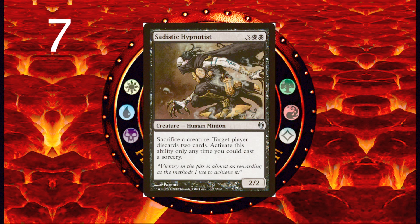Number 7 is Sadistic Hypnotist — 3 and 2 black for a 2/2 Human Minion: sacrifice a creature, target player discards two cards. Activate this ability only any time you can cast a sorcery. One of the strengths of black is that it has great sacrifice outlets — the best sacrifice outlets don't cost you anything to activate. Not only is Sadistic Hypnotist a free and repeatable sacrifice outlet, but it also makes your opponents discard cards, and in a reverse sort of way, that equals card advantage because you're ending up with more cards than your opponents. The question you might have is: why would I want to sacrifice creatures? And there are really many answers to that question.